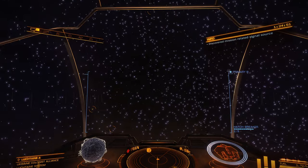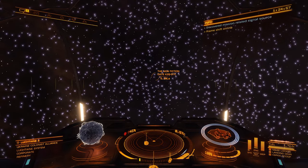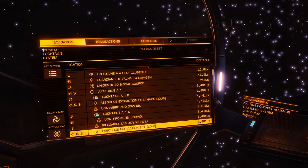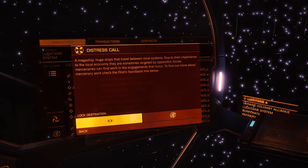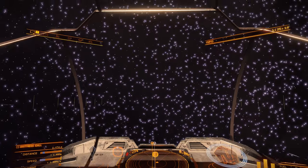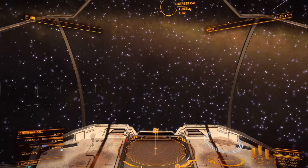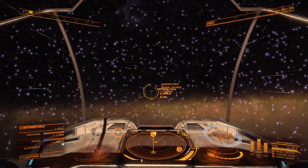Right, so here we are. First of all I'll slow down because I don't want to go racing off into the void. The thing I need to select — there you go — distress call. Select. That's where we need to go. Let's get it into my radar. Don't want to fly into the sun, so let's fly past that. We fly to the distress call.